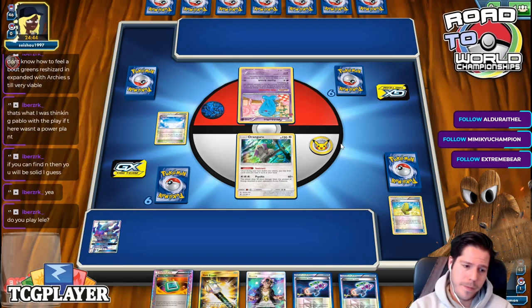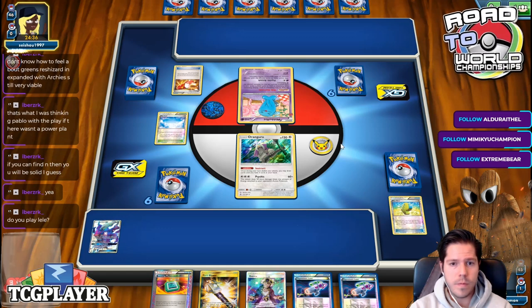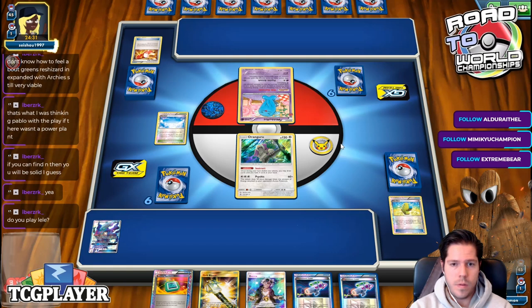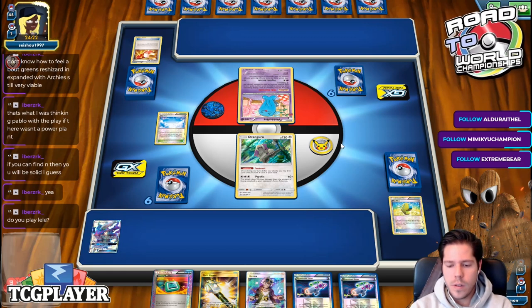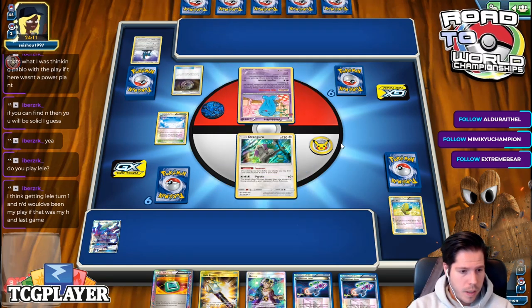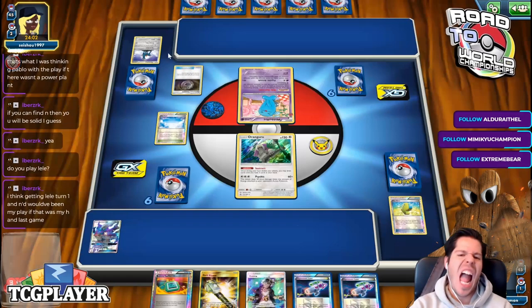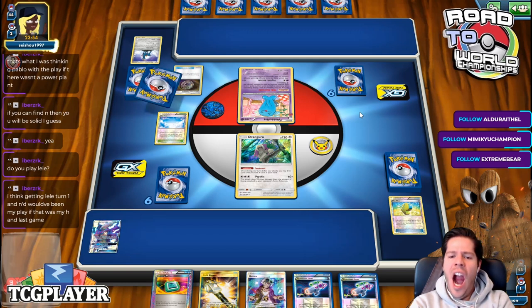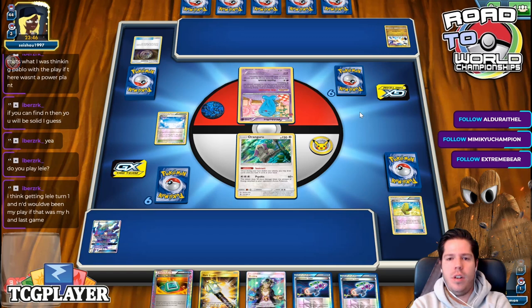So much for Turbo Dark. My opponent is playing Counter Energy to try the Closematch strategy. I don't feel like the deck has a reliable engine to be able to pull that off. I also should not have played down the Stadium since I can't even Instruct because of the Wolf at start.